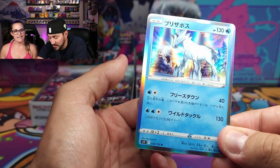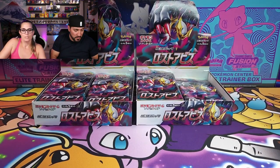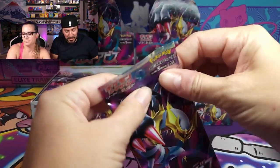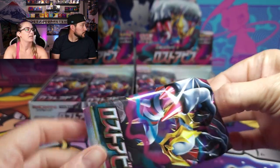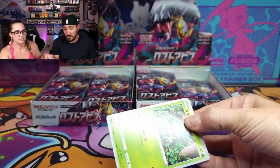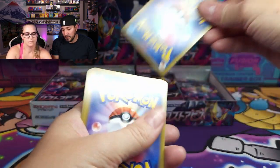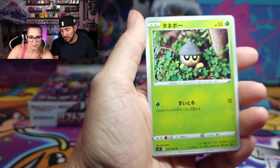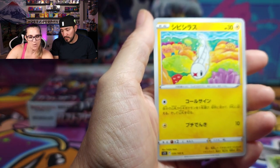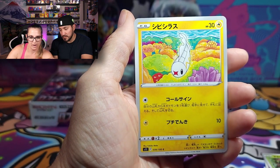I got Glalie. I like these. I wonder if they're including Calyrex in this set too. Oh, we got a cute little Mimikyu! I like that one. Cute little Seedot. Looks like a clay one — going in my binder.